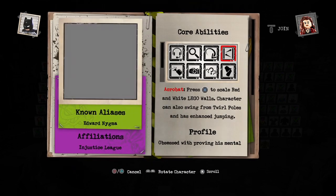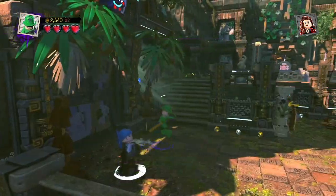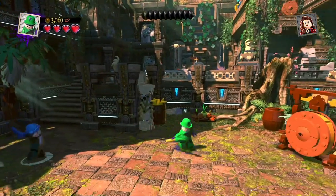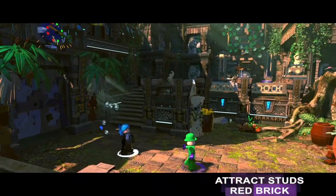Captain Boomerang also has the Boomerang ability, which the game gave us right there — we get him in level 4. Also, with the DLC, we get Vandal Savage, who also has a Boomerang.